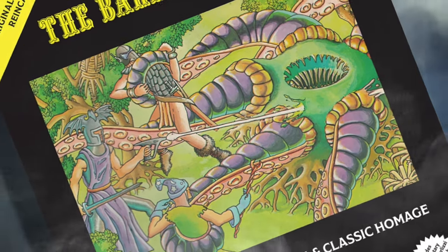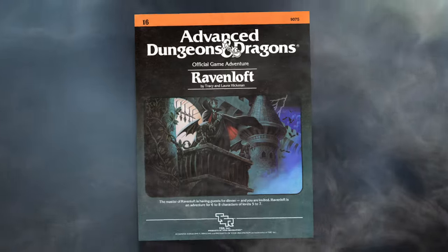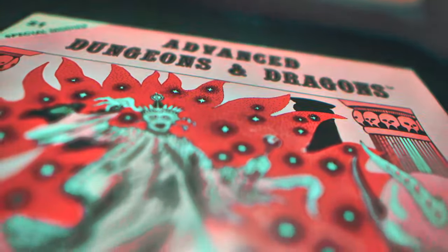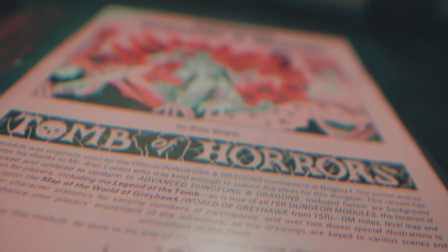Expedition to the Barrier Peaks. The Keep on the Borderlands. Ravenloft. These legendary adventures have withstood the test of time. Yet there is one module that towers above the rest — a module that doesn't simply challenge the characters, but also inflicts psychic damage upon the players themselves. The Tomb of Horrors.